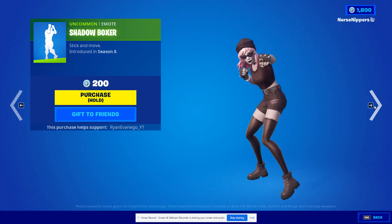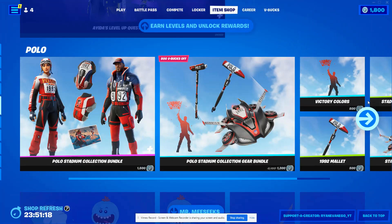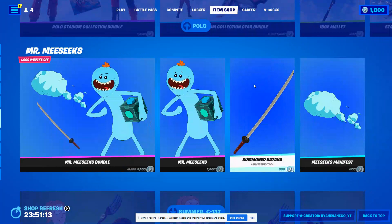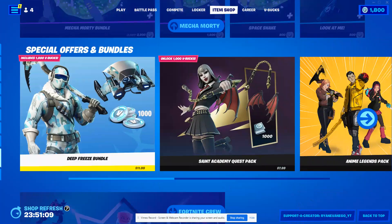And then we have the At His Level Up Quest Pack, the Polo Stadium Collection Bundle, the Polo Stadium Collection Gear Bundle, Mr. Meeseeks, Queen Summer, Mecha Morty. Oh, they have a new one — they have the Deep Freeze Bundle now. That's pretty cool, I know my son's gonna want that.